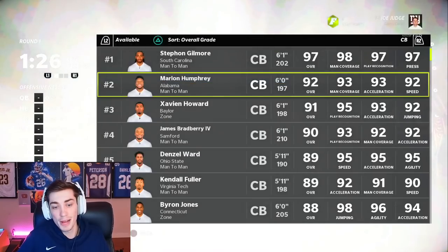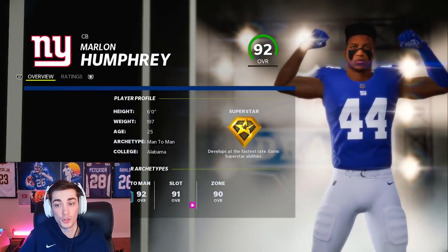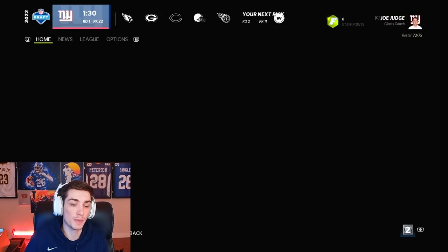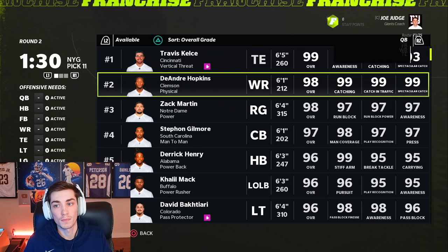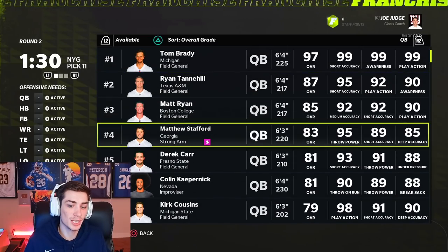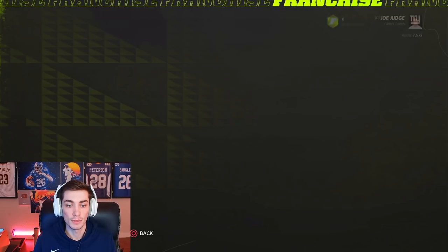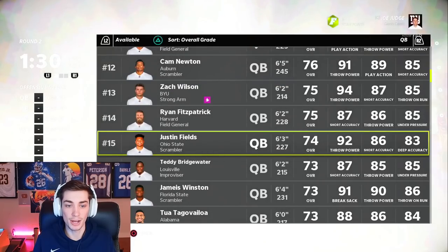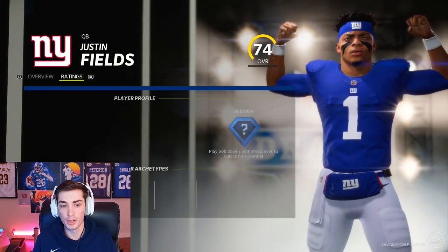We can either come back for a quarterback when this snakes back around to us and maybe go with Justin Herbert, or just wait for a quarterback in the draft. So let's see what's available. Joe Burrow's there. Herbert is gone — not exactly a huge shock. Zach Wilson's here. Justin Fields is really standing out because he could be an 80 overall minimum at the end of the year. Justin Fields is someone I'm not going to wait on. I think he's my guy.